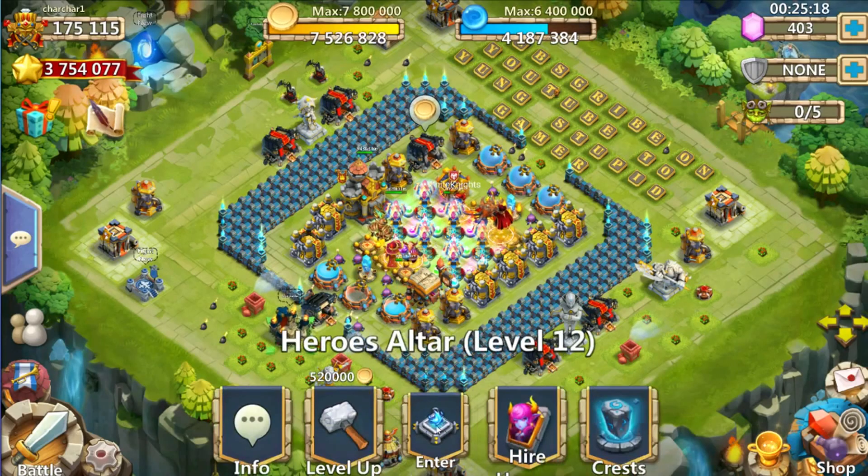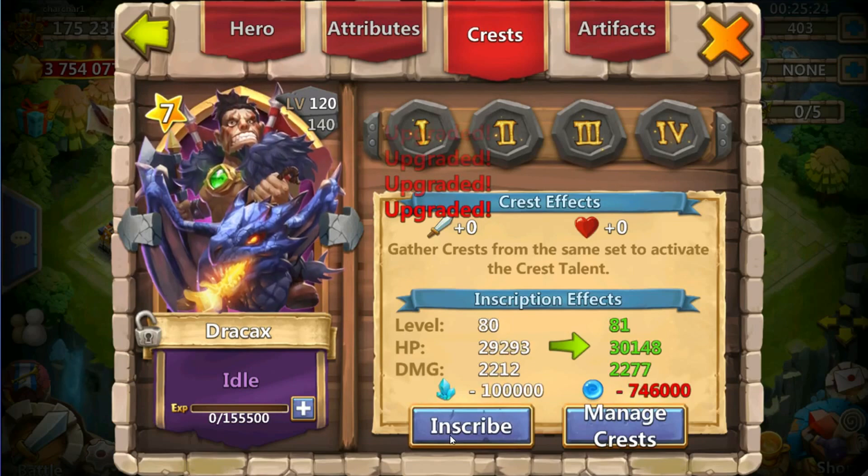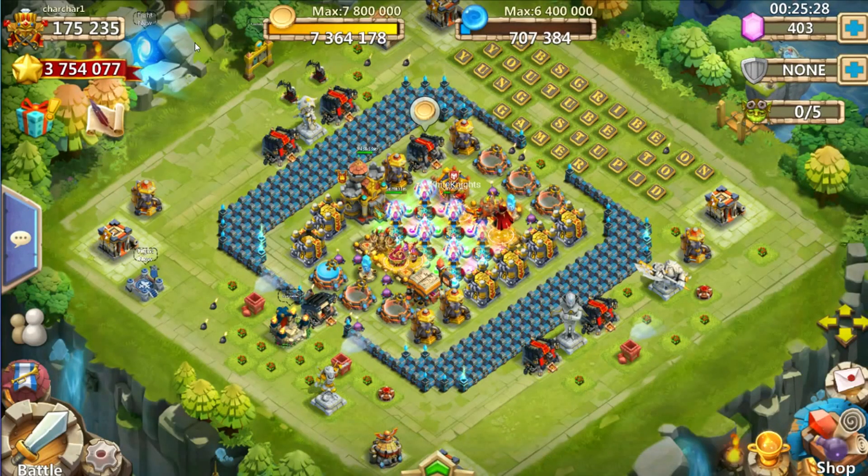Let's go ahead and max inscribe that Dracax right here. There we go: 77, 78, 79 — level 80 inscription, that's what I was hoping for! And I passed 175,000 might, which is exactly what I wanted. That's pretty much it for this video. Hope you guys enjoyed — if you did, go hit that like button, and if you haven't already, hit that subscribe button.